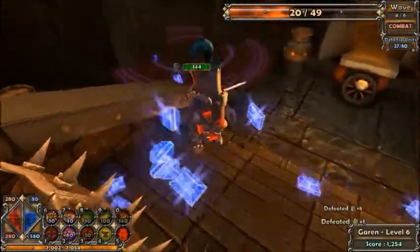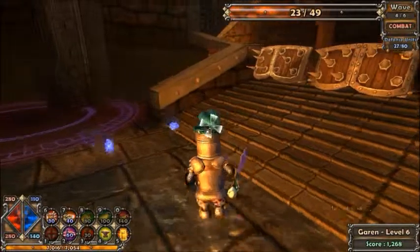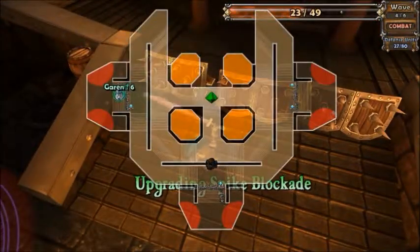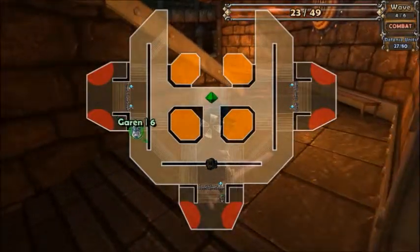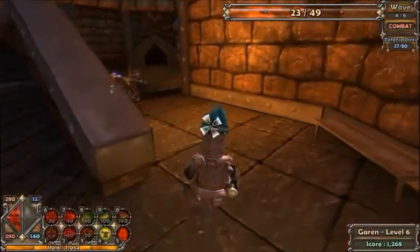Going down there to deal with the archers. That extra power from the sword is quite helpful. Either there were no archers on one side, or they were kind enough to walk into my spike blockade and die.